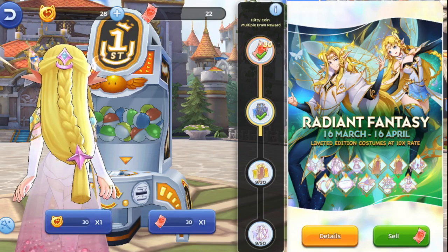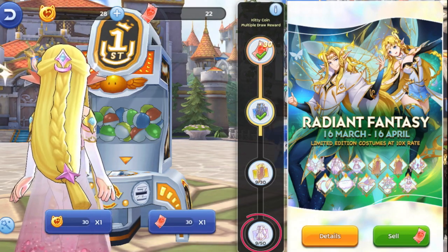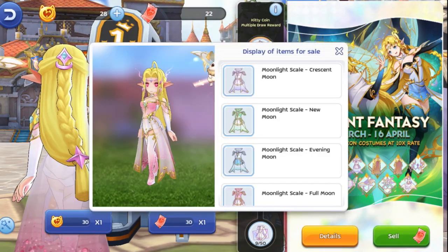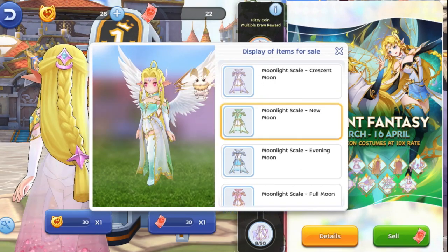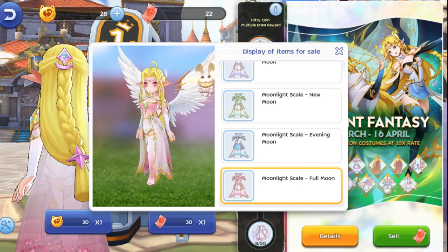Also, there's an updated Pity System when drawing using BCC. Pulling 50 times will now grant the Light Chasing Fantasy Outfit self-select voucher, wherein you get to select any costume color that you like. The new Pity System is a welcome addition to those who just want the 1% Attack and Magic Attack unlock reward.